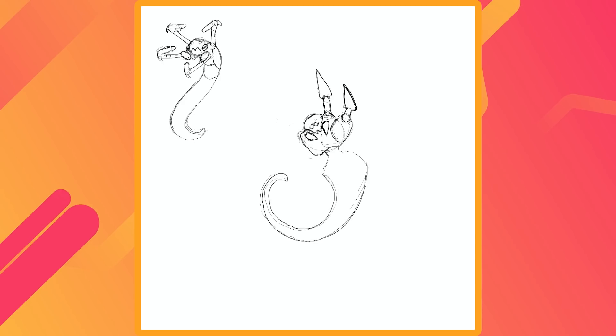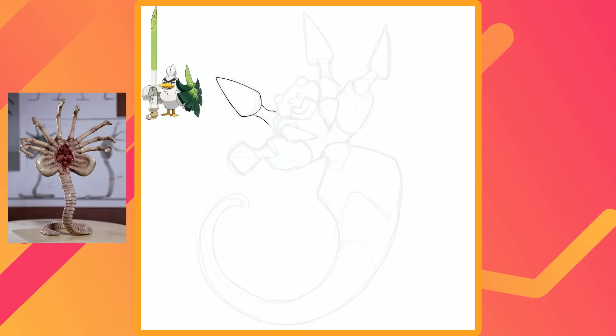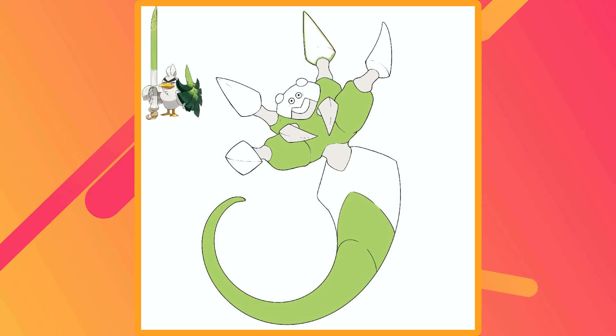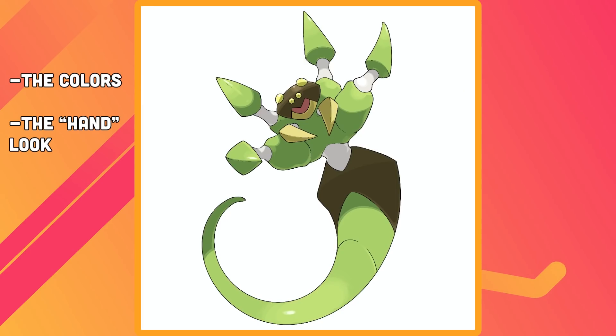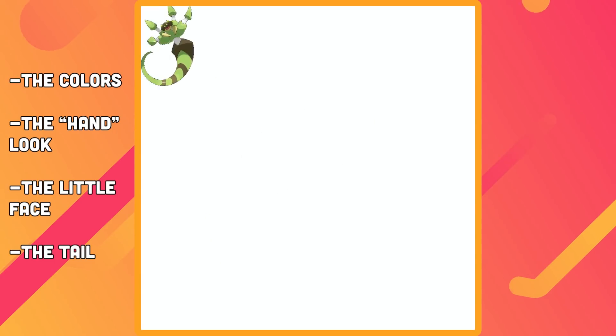There was another Pokémon from the unique type combo video that I didn't feel happy with either — Ariamano. At the time I designed it, I had recently learned about a type of arachnid called the twig spider. They really look alien — no pun intended. I figured that they'd make for a great bug and dragon type. In my original design, I think I was too committed to the actual anatomy of the real-life spiders, and I didn't push it enough into the realm of Pokémon. Here's what I did like about it though: the colors, the concept of the body looking like a hand and arm, the little face under the false head, and the long reptilian tail.